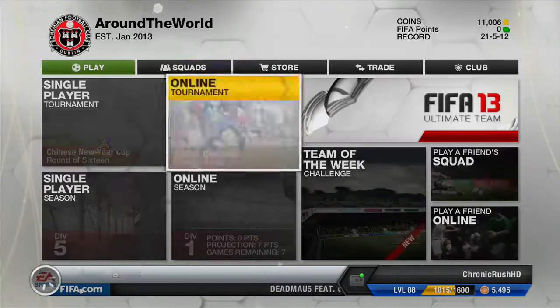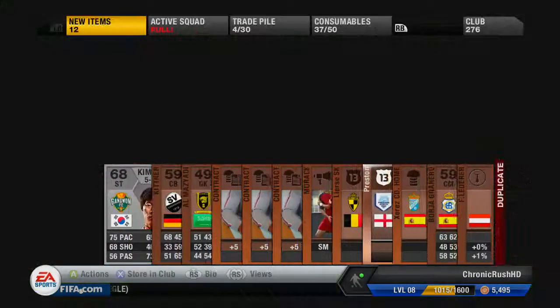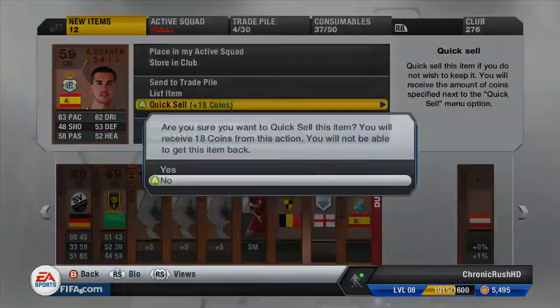So that's going to be our first win with this team. We then have a quick look to see if we can pick up another fitness card for our striker, Green, because he seems to be running quite low on fitness.